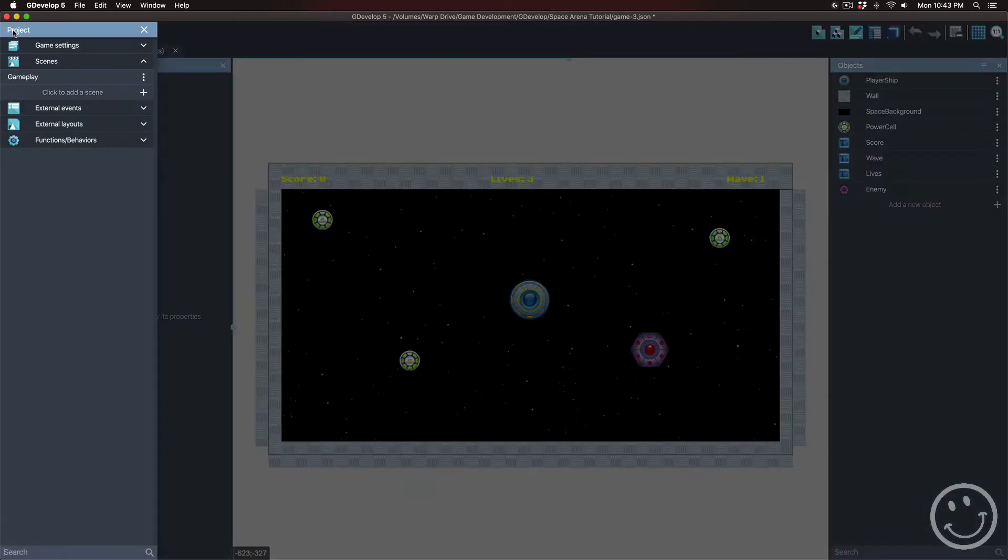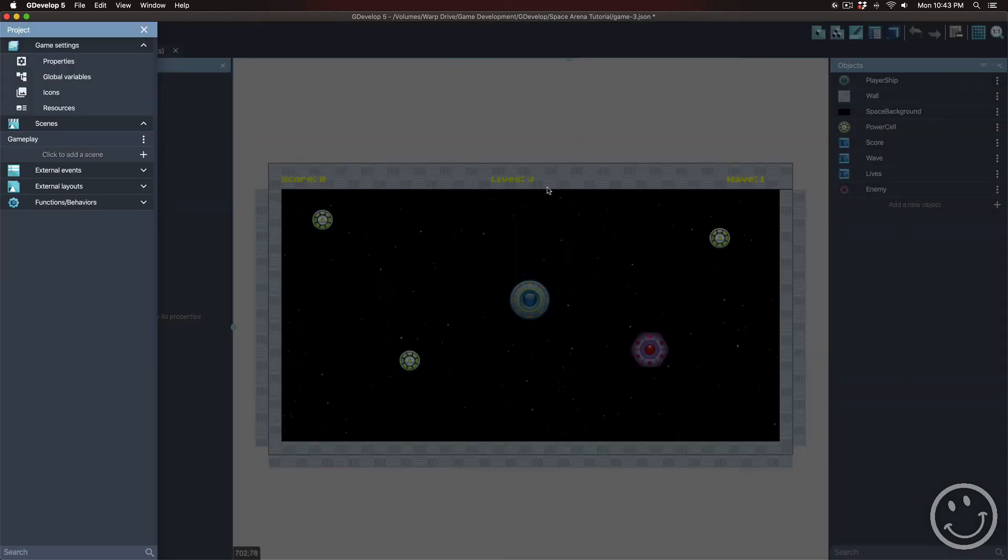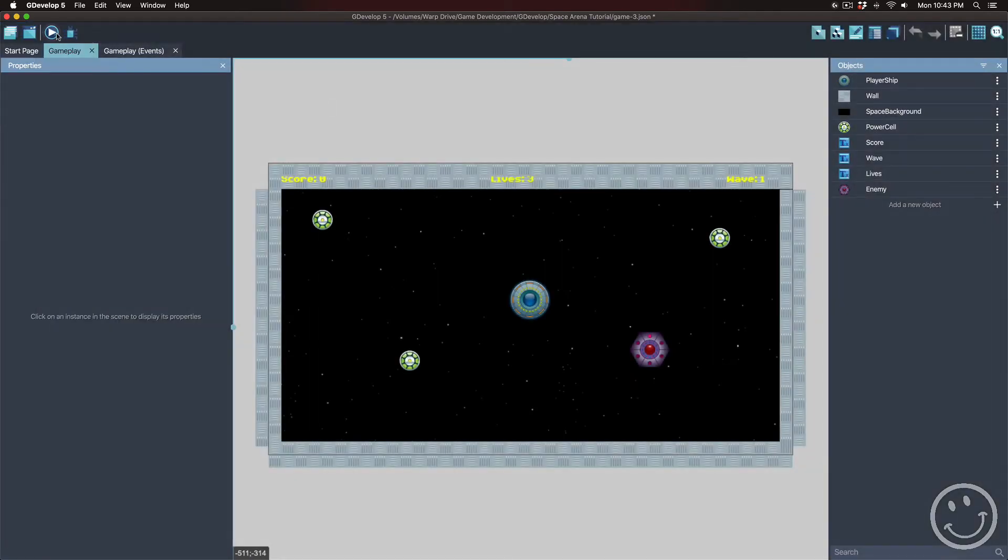We need to set the lives variable correctly first. When we set up the lives variable in an earlier episode, we had left it set at zero. So now we want to update that to three. Now lives actually has a value of three. Let's playtest this.